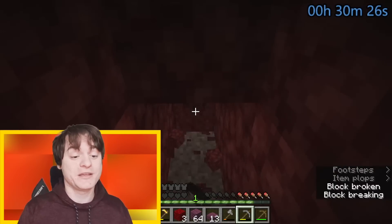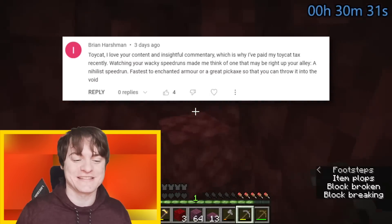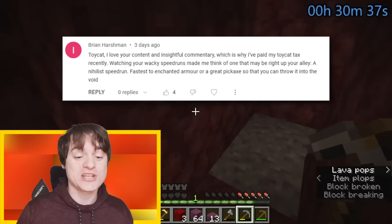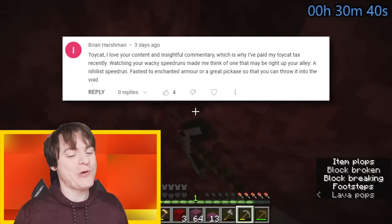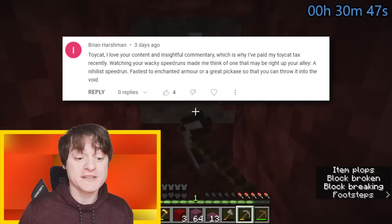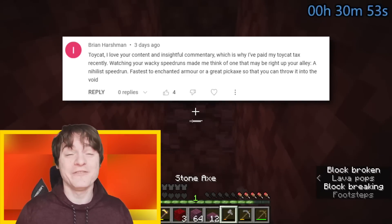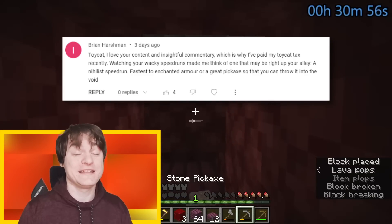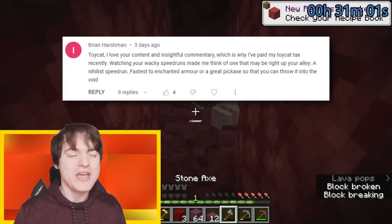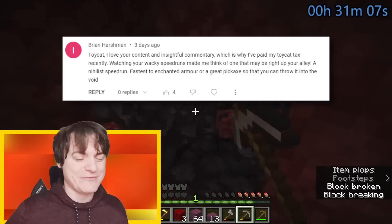Let's move to the next comment — that was not the comment I intended to read. The correct comment says: I love your content and insightful commentary, which is why I've paid my Toycat tax recently. Watching your wacky speedruns made me think of one that may be right up your alley — an Annihilus speedrun: fastest to get enchanted armor or a great pickaxe so you can throw it in the void. This is a really fun idea, actually. How fast can I get enchanted diamond armor and throw it into the void — or maybe into lava — in Minecraft? How fast can I lose everything I care about? Really good speedrun idea, I might just do that.